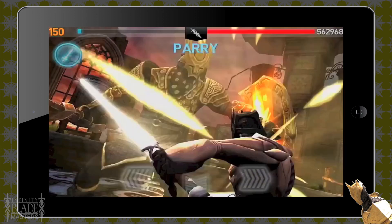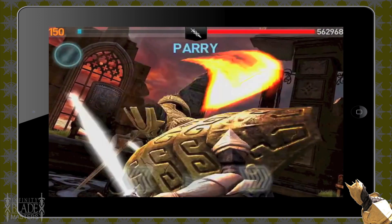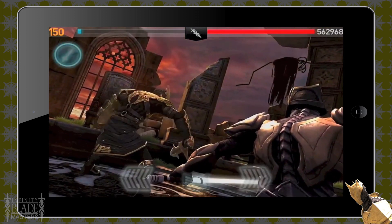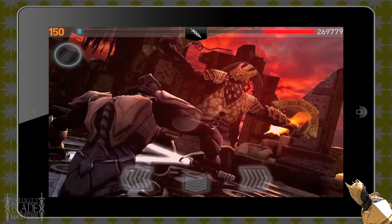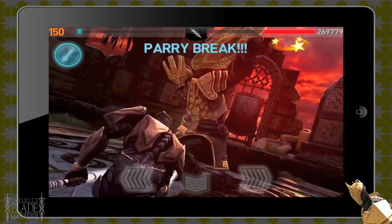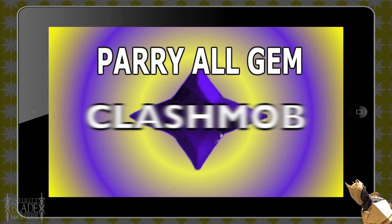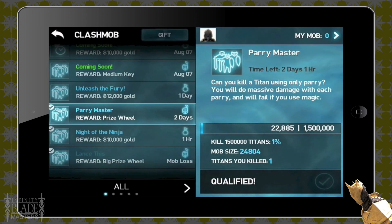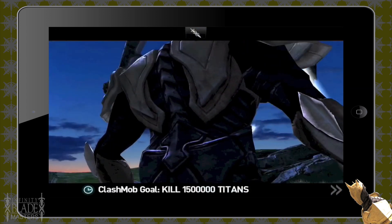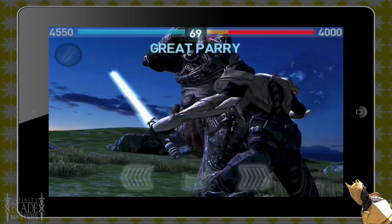And lastly, with the Titans, you can parry the shields, so that can be useful for Titans like Fane where he uses the shield bashes a lot. Normally you can only dodge or block with a heavy weapon, but with this gem you can parry the shield. You may want to use it for clash mobs because there are challenges that are parry only or you have to defeat them by parrying.